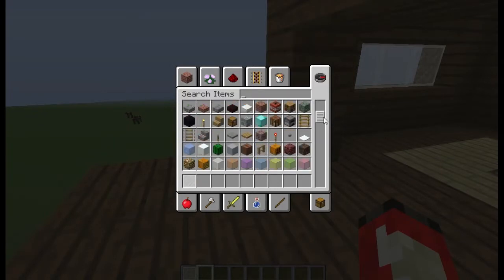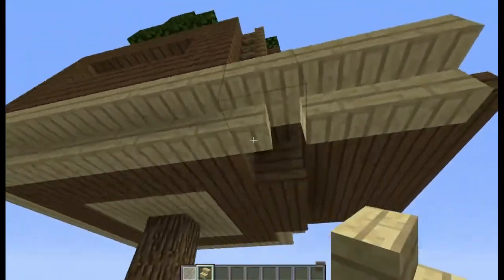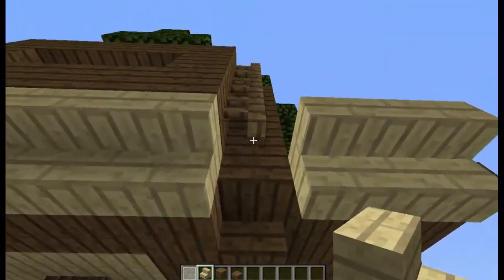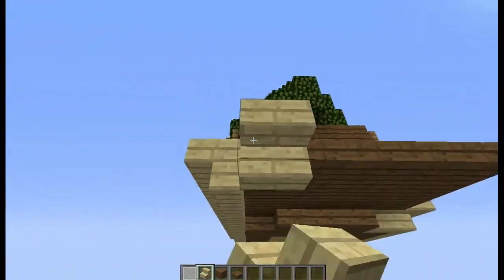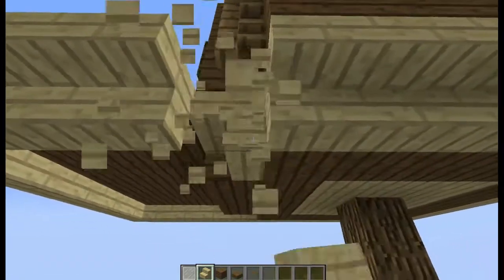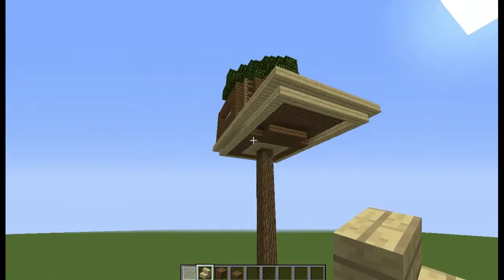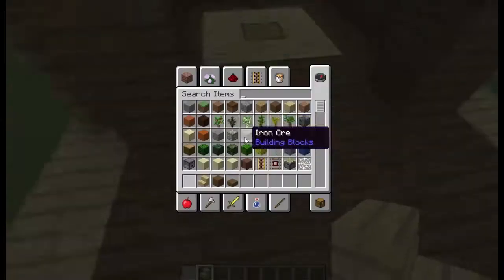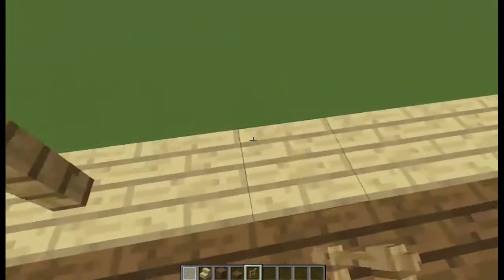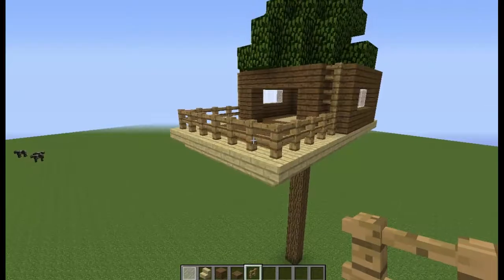Then what you could do is get the white stained glass back and do this. Just build around this as well. Now it extends out a little bit. It doesn't look amazing so far, but you can obviously add your own taste to it so it suits whatever environment or wherever you're in. So it could be like in a jungle biome or something like that.